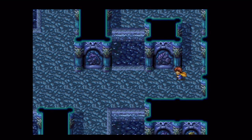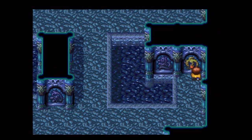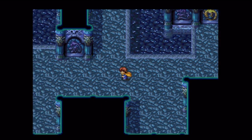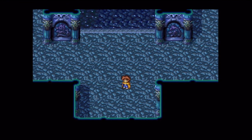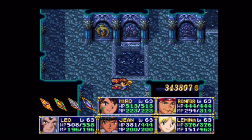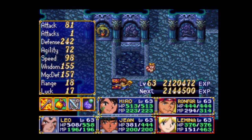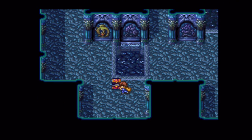Now on this floor, got the water in the middle there. So in order to lower that, just hit all these switches around here. Hey, more treasure! Ultimate armor for Lumina, I believe. Yes, it is. And more magic defense. Awesome.